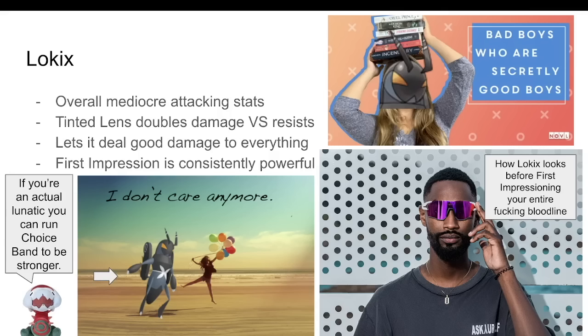In large part because of First Impression — a 90 base power priority move that only works on the user's first turn on the field. Obviously an amazing option, but why is the synergy so strong? Lokix is one of the best revenge killers around. Against Grass, Psychic, and Dark types, it can consistently pick up KOs before the opponent can even move.